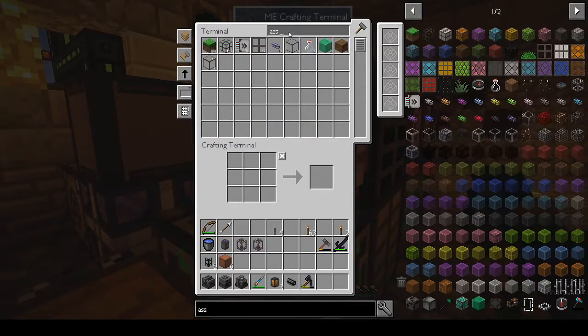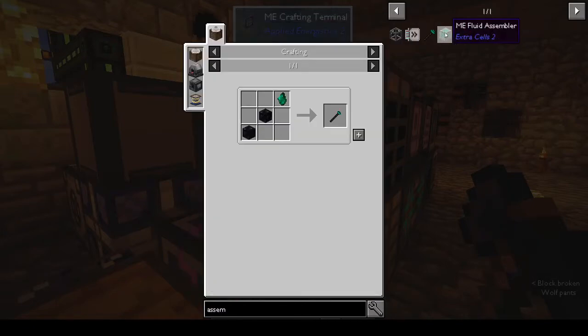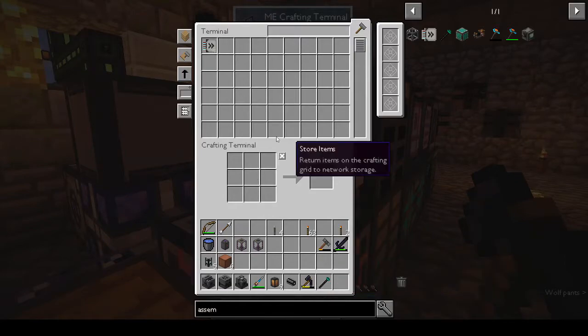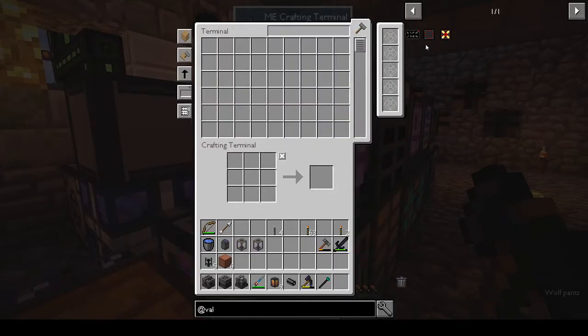To get the Assembler, search for the Valkyrie Lib Digital Guide in JEI for the game guide. We need two bits of Obsidian and a Litherite Crystal - we had Litherite Crystal but I don't know where we got it from. The digital guide is made from a book and a Litherite Crystal, but we don't have any books or more Litherite Crystals.